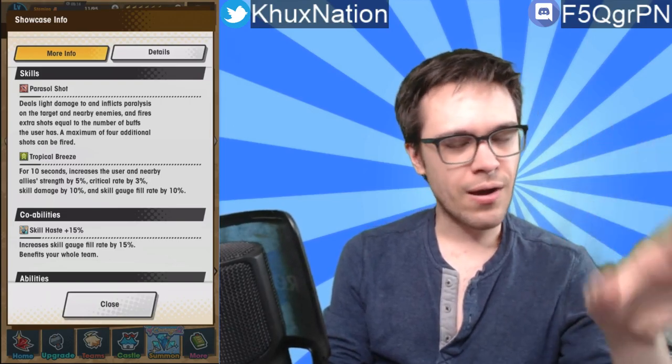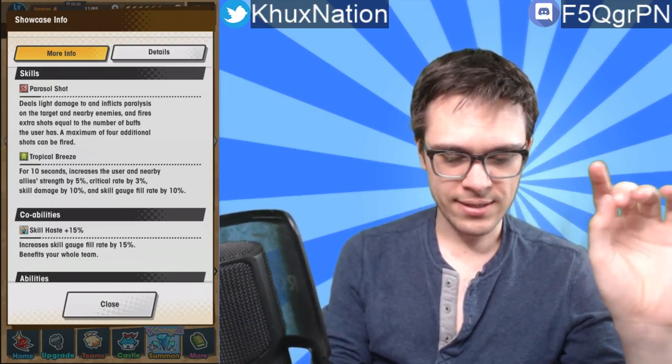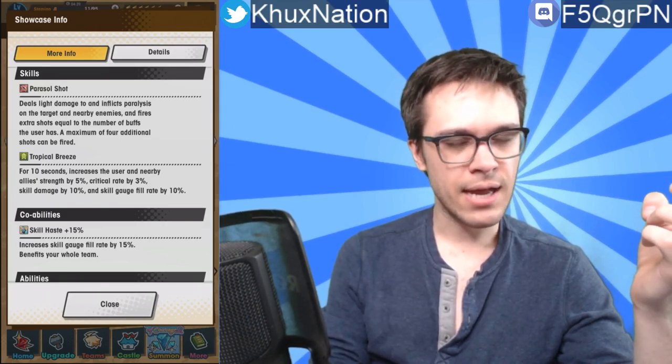The second ability is the one that honestly catches my attention the most about Summer Cleo, and will be the primary reason why I think she's really good. It's called Tropical Breeze — for 10 seconds, it increases the user and nearby ally strength by 5%, critical rate by 3%, skill damage by 10%, and skill gauge fill rate by 10%. It's that last one — the skill gauge fill rate — that really gets me. I was just thinking within the last couple weeks how there's really not a lot of units or even wyrmprints in the game that provide any sort of skill haste type ability whatsoever.